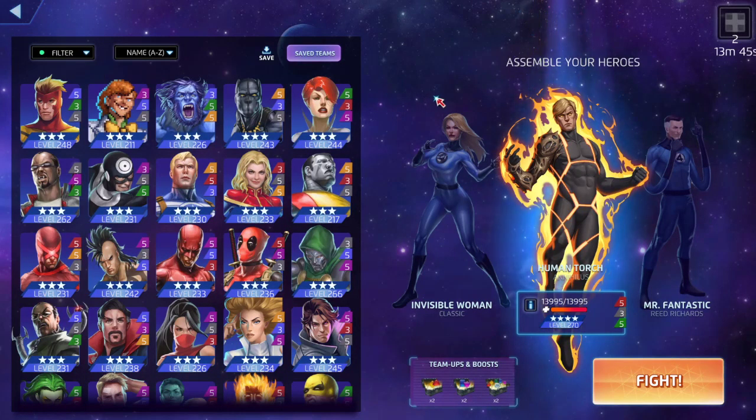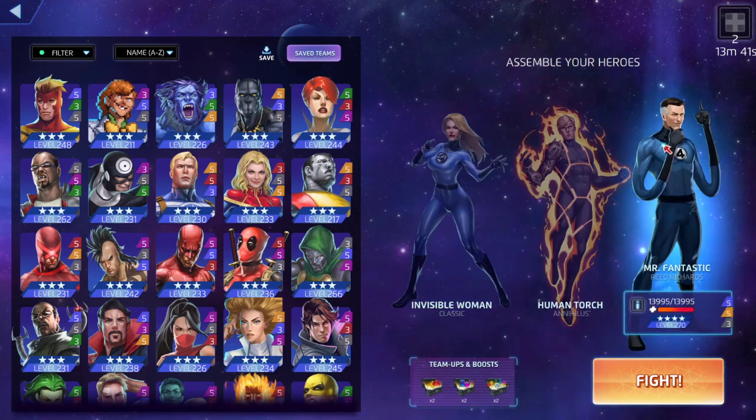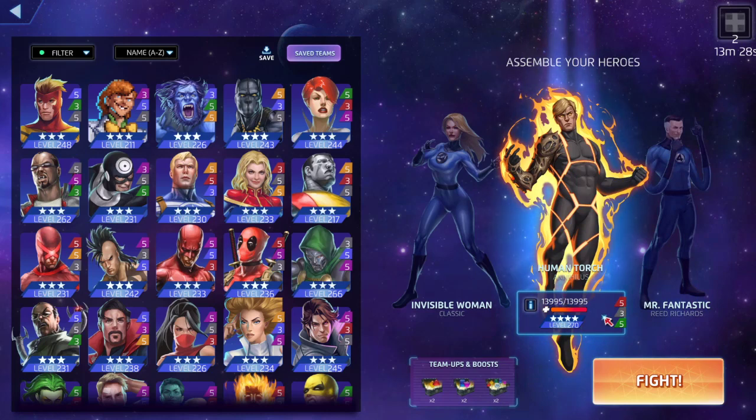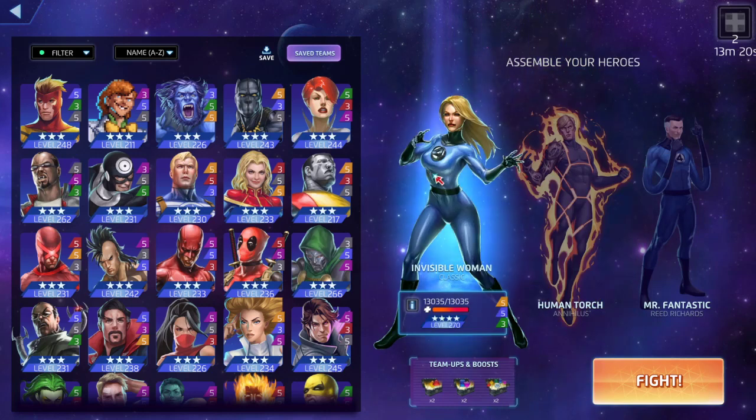What's up guys, we're back again for another Marvel Puzzle Quest video. Fantastic Four part two — 5-5-3. I want the most health as possible, it's like 669. His black ability is good but we're going to use Human Torch's black ability. The only thing that changes from three to five is the increase of his health, and we're just gonna go crazy with special tiles.